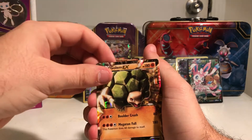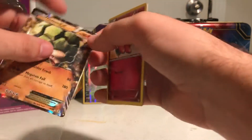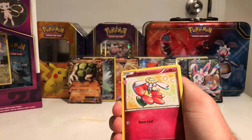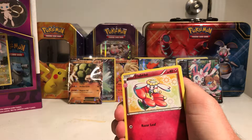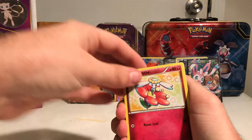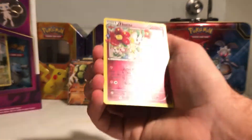Krabby, Caterpie, Meowth, Rhyhorn, Graveler, Pokeball — oh my gosh, Generations is just ridiculous — a Golem EX! I didn't even know half these cards were in here. I saw the Pikachu EX Generations box at the card shop. If you want me to open that, let me know in the comments below and I'll definitely go back and get it. Generations is awesome and I'd love to pull more cards from this set.